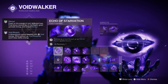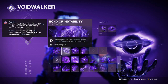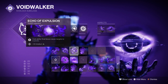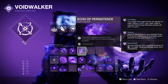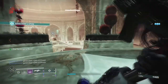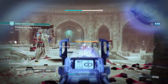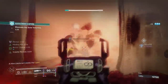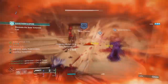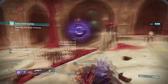Ideal fragments to have would be Echo of Starvation, where picking up a void breach or orb of power grants Devour; Echo of Instability, where getting grenade kills grants void weapons volatile rounds; Echo of Explosion, where void ability final blows cause targets to explode; and Echo of Persistence, where void buffs applied to you are increased. You can't really improve the void soul further here as it's already pretty strong in its own right.